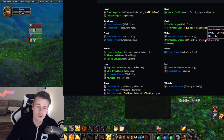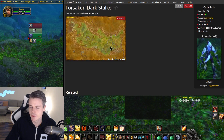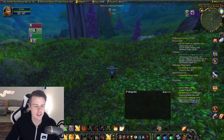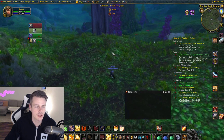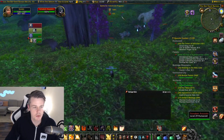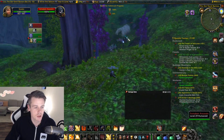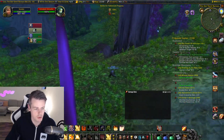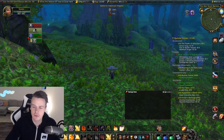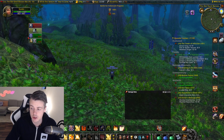They drop from the Forsaken Dark Stalkers here in Ashenvale, and if we look at the map on Wowhead you can see they spawn in this area right here. Worth noting that they share spawns with other Forsaken mobs — right down here you have this camp where these mobs go in and out of stealth constantly. Right now there are only Assassin mobs up, but if you kill those they will respawn and have a chance of respawning as Forsaken Dark Stalkers, which you need to get the actual bracers.